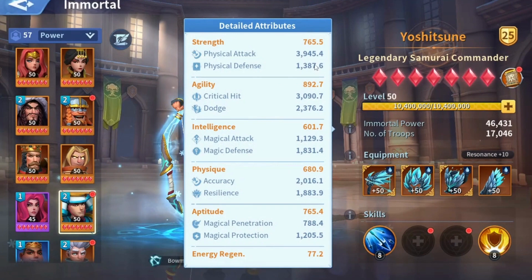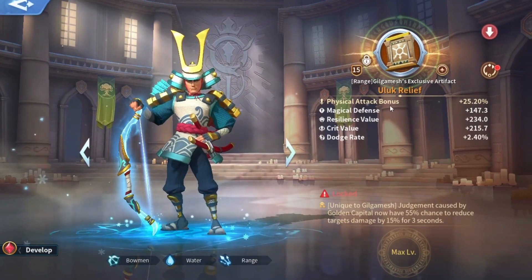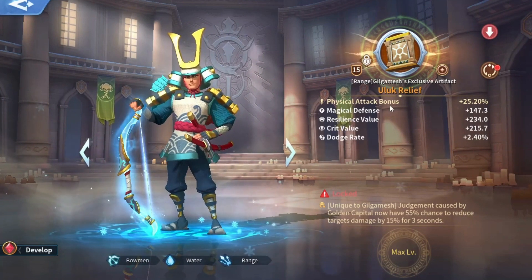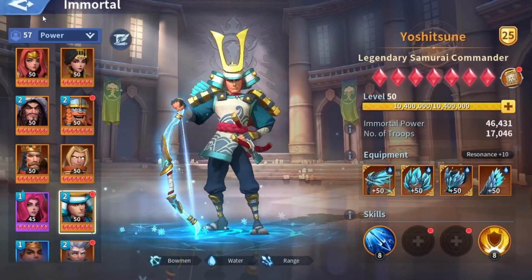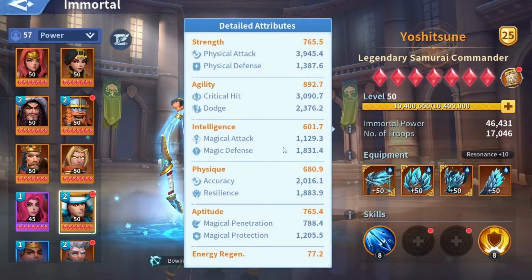After the replacement you can see the physical attack dropped by only 100 points, even though the new artifact has only one attribute of physical attack. This means that the physical attack bonus percentage is way better than the flat amount of physical attack.